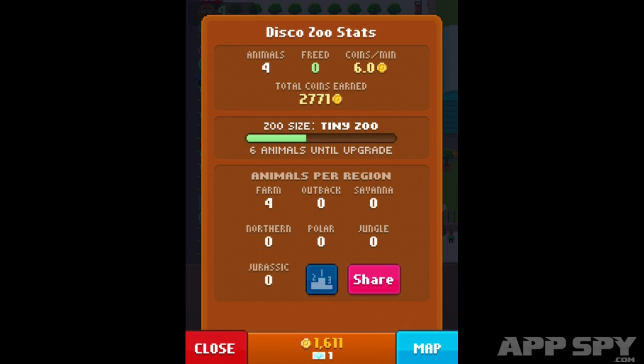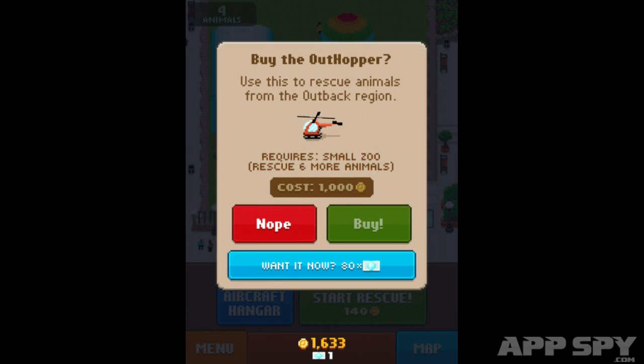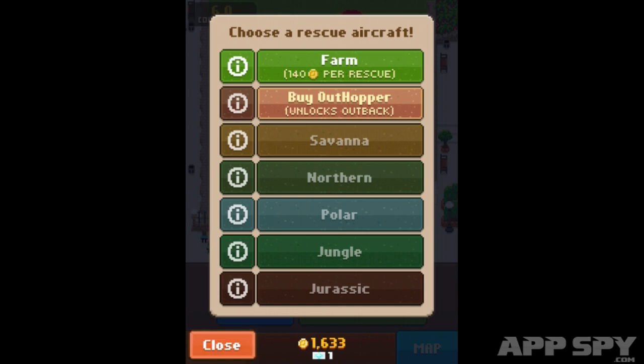In our defence, the money is for a good cause — liberating animals from their natural environments to give them a safe home in our zoo. Using the cash we make, we can buy aircraft and fund further expeditions to go hunting for them.